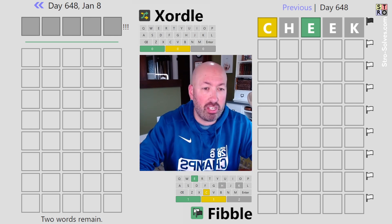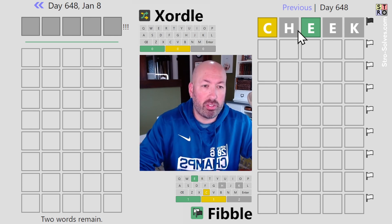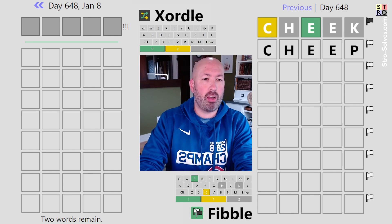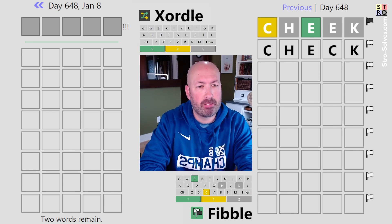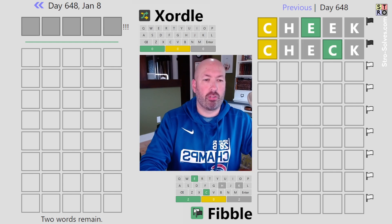We've already got 'cheek' on the Fibble; we don't know what we have on the Zordle yet. I like to repeat clues to try and find contradictions typically. Let's do — maybe 'check,' I think check would be better. Although repeating the C isn't great for the Zordle, but I don't know. Let's just go for it.